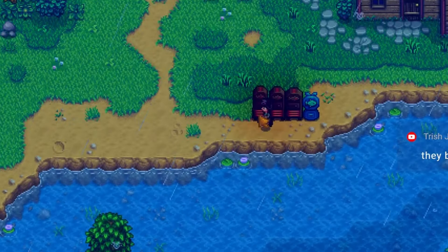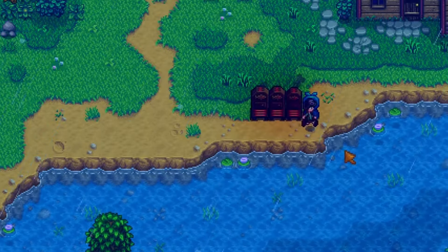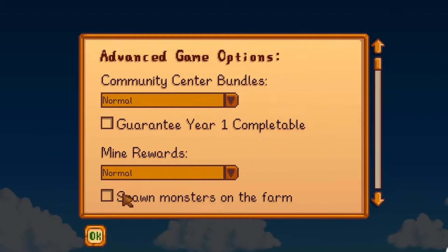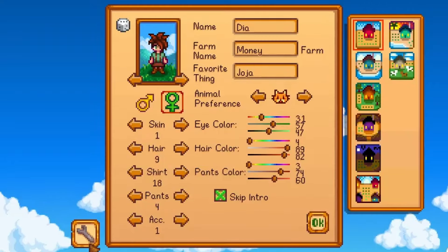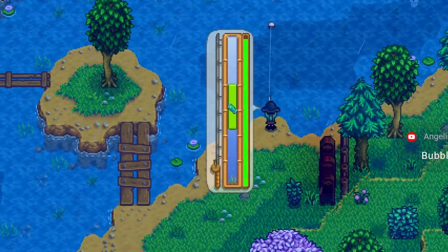You can use a single piece of coal to smoke a fish, which takes 50 in-game minutes and will double the sell value of that fish. That's right, I said double. This means a gold star catfish with the angler perk will sell for 900 gold apiece. This is insane for a min-max run that doesn't use legacy RNG, as fishing early game is now more powerful than ever.